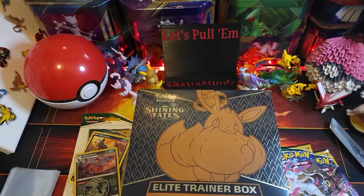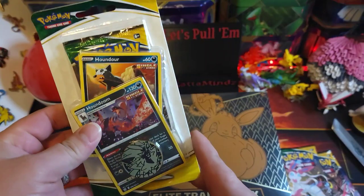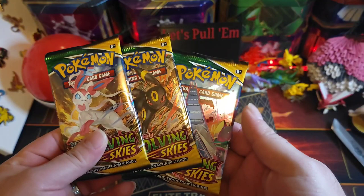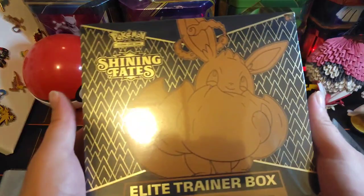What's up people, Scatamines here. Today we're gonna open up a Shiny Fates ETB, also got a nice little evo line blister pack, as well as three packs of Evolving Skies. See if we can get something good out of that, but let's move these out of the way for now and let's get into it.